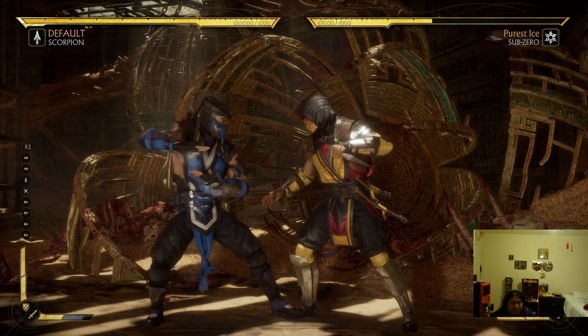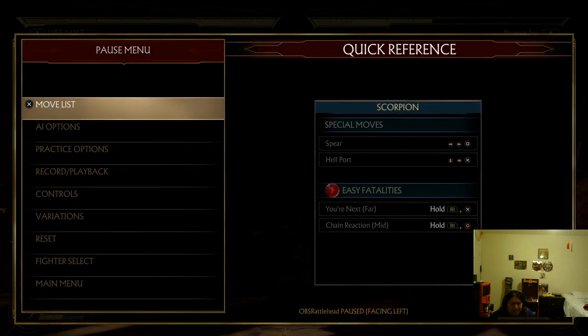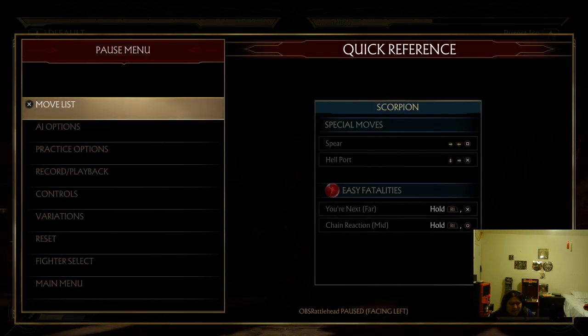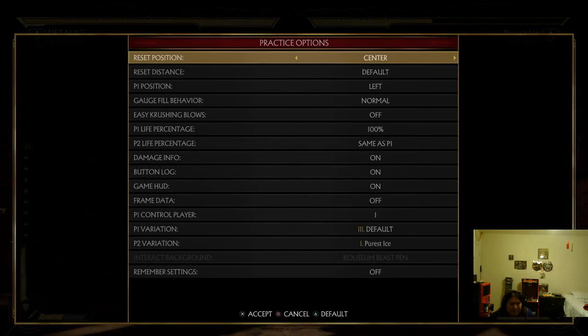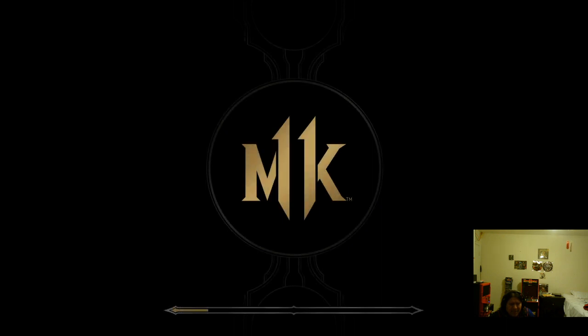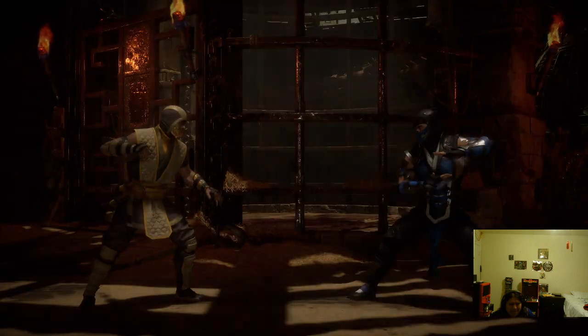But let's say you want to go back to Reborn. What I do is press pause, go down twice, press X, go up one, two, three — I'm at the variation tab — and I go one, two to the left and press X. Now I am back on Reborn. And that's it, it's loading.